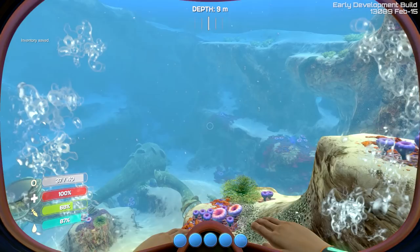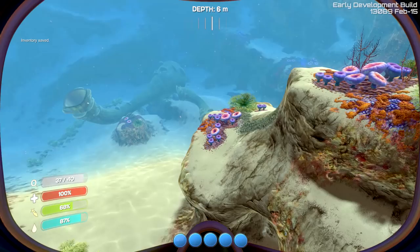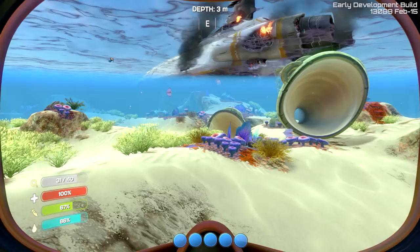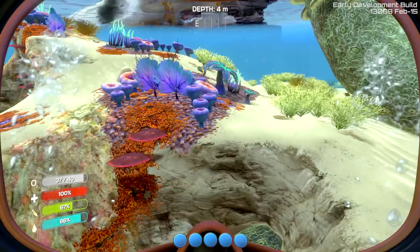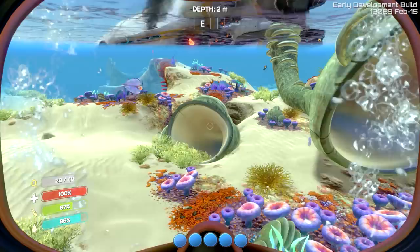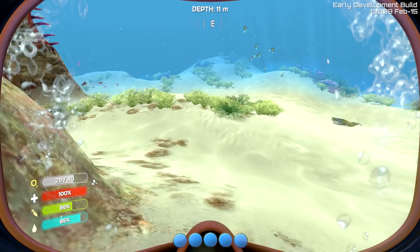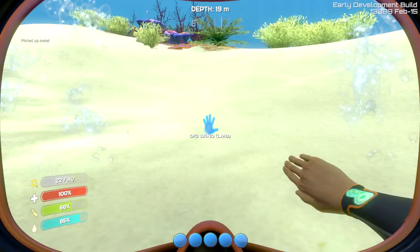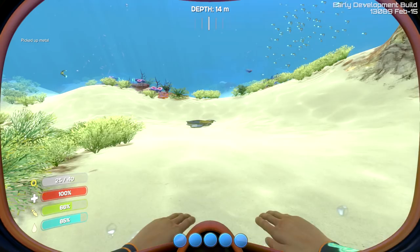Let's head back down and see if we can find some metal. Usually there's metal kind of by where your ship crashed, which you can see over here. If you get too close to your ship, though, you'll get hit with some radiation and get radiation poisoning and die, so you don't want to get too close. There's a little bit of metal right here — that's going to be very important. We'll grab that. There's some more right here, and metal takes up a little bit more space in your inventory.